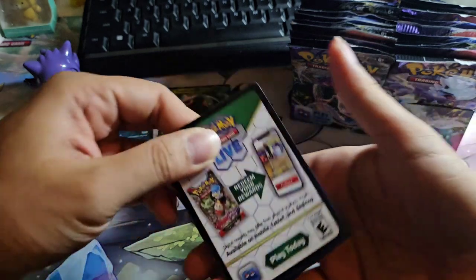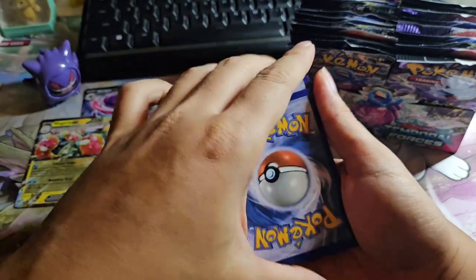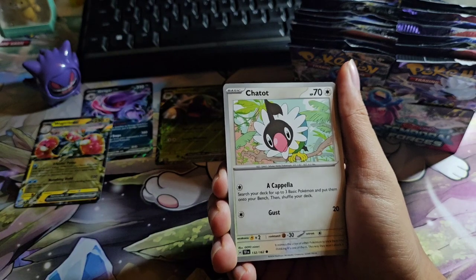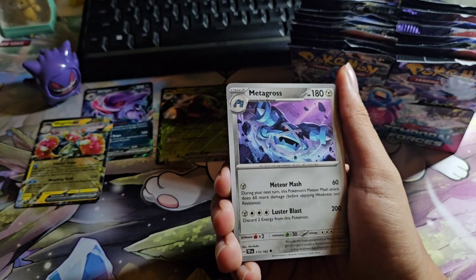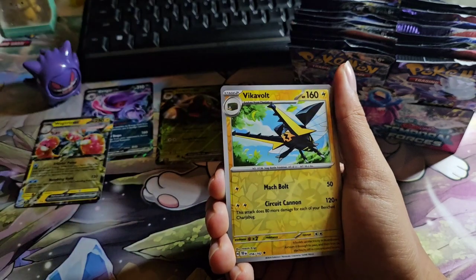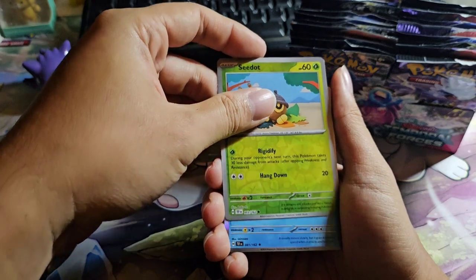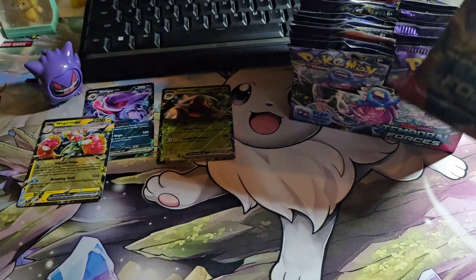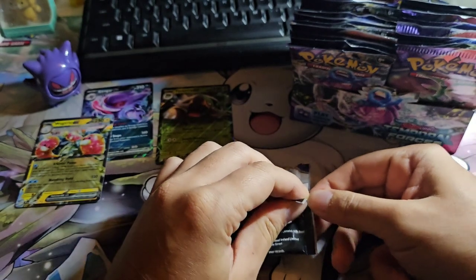It's not what you guys come here for, right? You guys come here for a big hit — beautiful cards, shiny shiny cardboard. Codony, Carvanha, Metagross, Roserade, Camerupt, Vikavolt, Ceruledge. Okay, a Holo Feraligatr. I do say I want a Feraligatr card, but not the regular Holo.